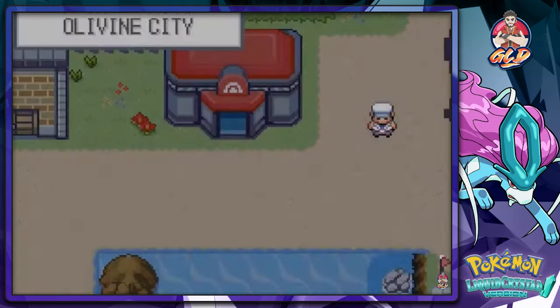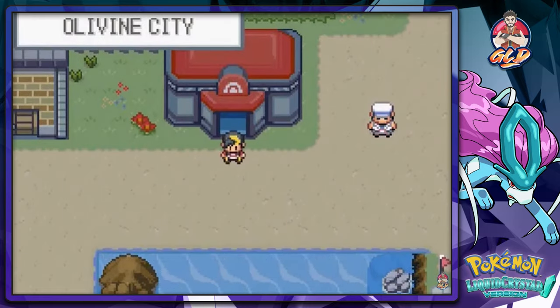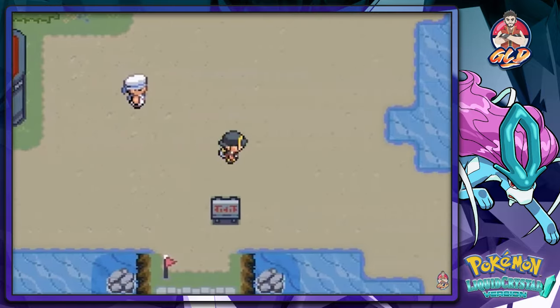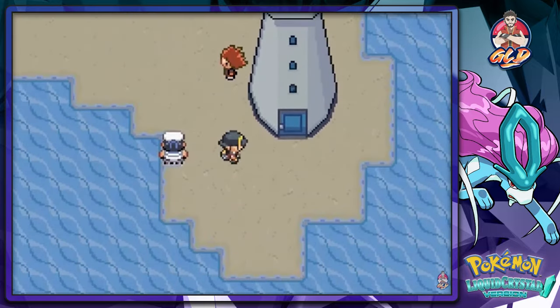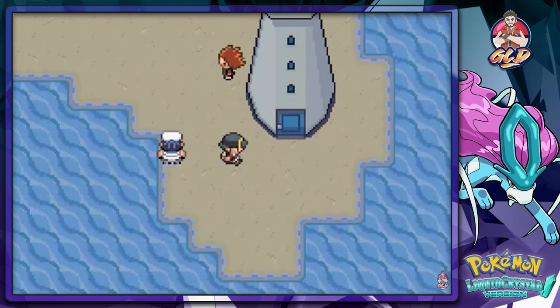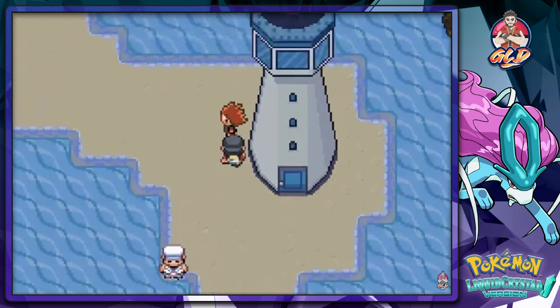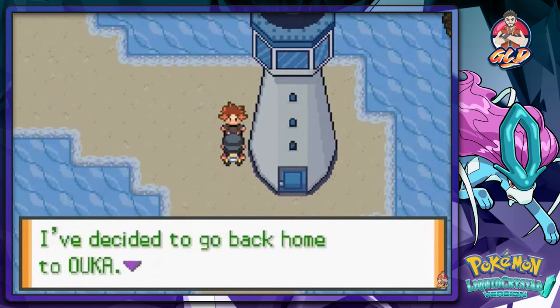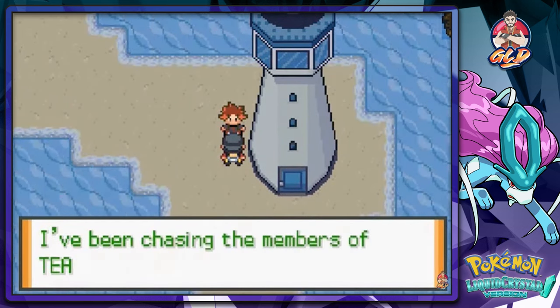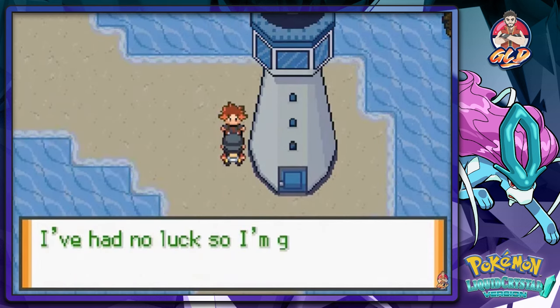Here we are in Olivine City after getting the secret potion. There are a few things that are gonna happen here - if you go up and heal your Pokemon, this guy will actually do something for you. He's just waiting on you - his name is Auka.